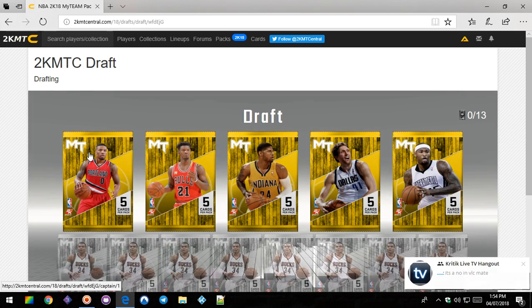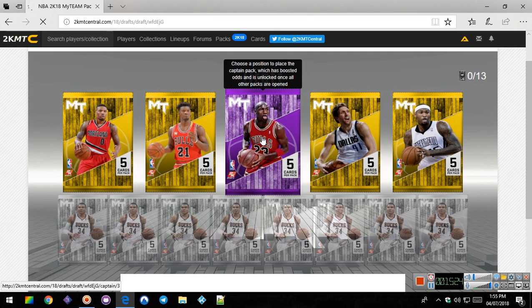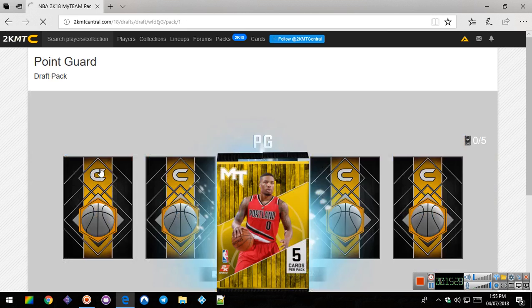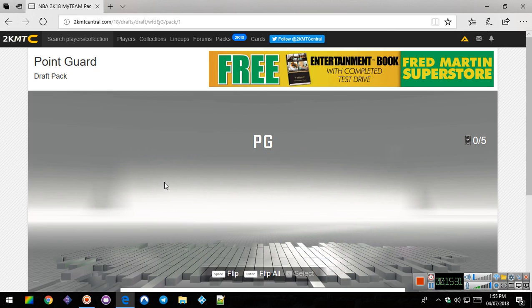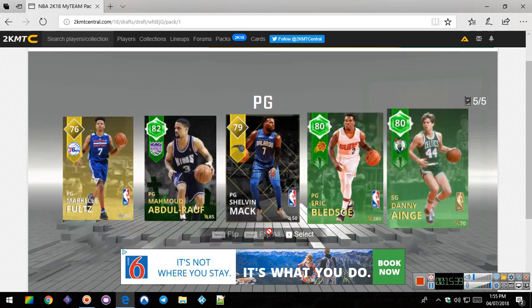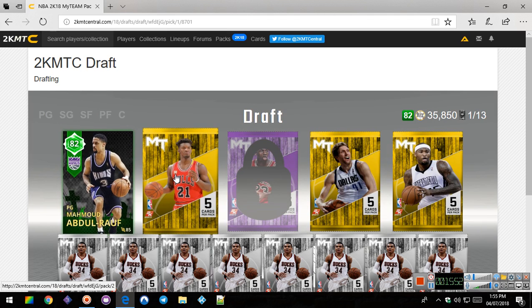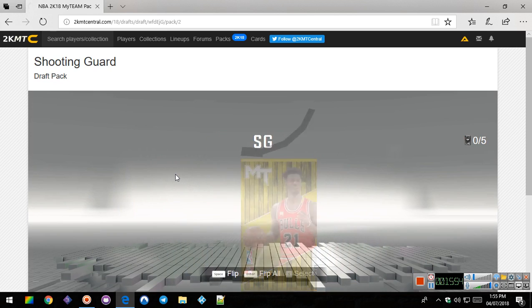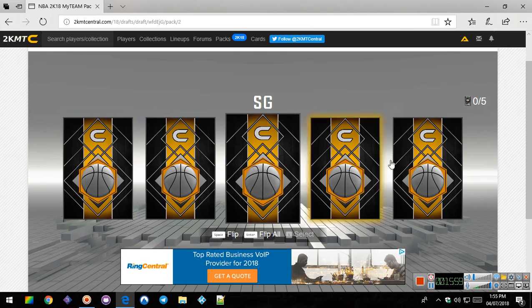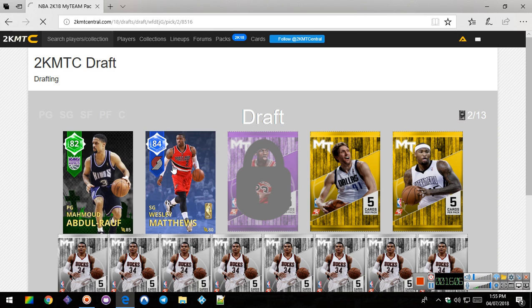Give me another draft. Alright, we'll pick small forward - maybe we can get a LeBron, a good LeBron James. We got no blue like I always want. Looks like we're going with this random guy - we'll call him random guy for now. Blue! Taking Wesley Matthews.